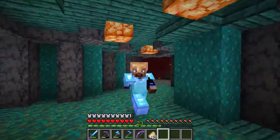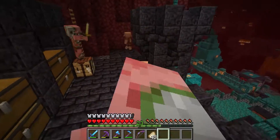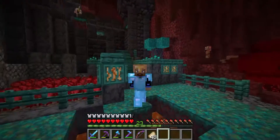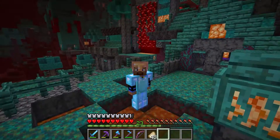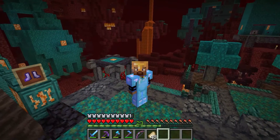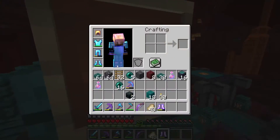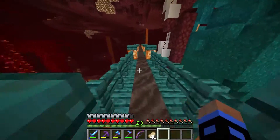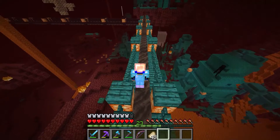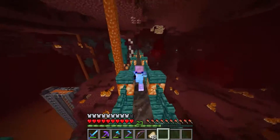So if you didn't know, the 1.16.2 update is coming out fairly soon. In fact, it might be out when this video comes out, and with it comes some changes. There have been some snapshots, and from those we know the nether generation is going to be slightly different, especially from when we started this world. The basalt deltas had much, much less lava when we started. And there are a couple patches - if you go to one of the forest biomes, you can get these weird patches where there's no trees, it's just plain nylium, and it doesn't look super great.